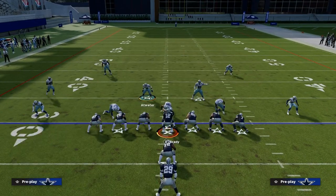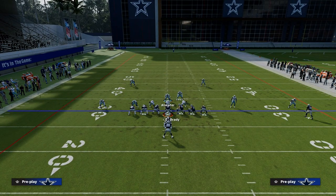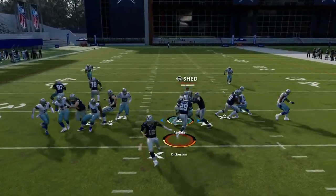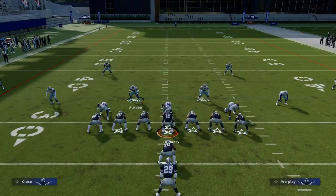Spinner. Now I'm going to show you some run games you're going to see. I think one of the best runs against dollar is Power O. If you're standing right here and they run Power O, you want to shoot right through and try to blow up that pulling guard so your help can come stop the run.